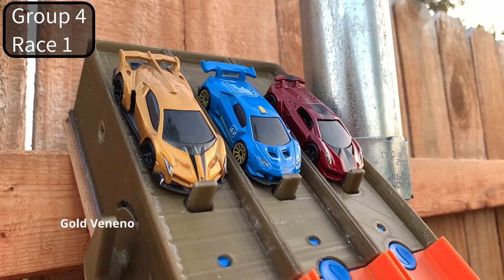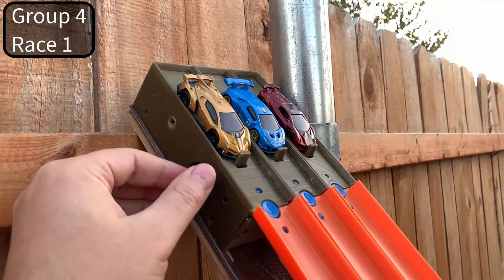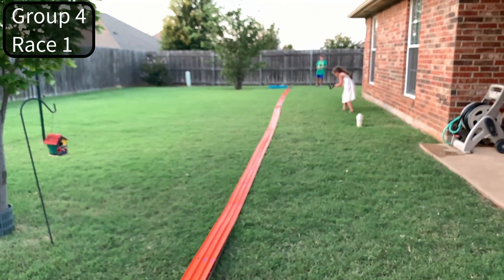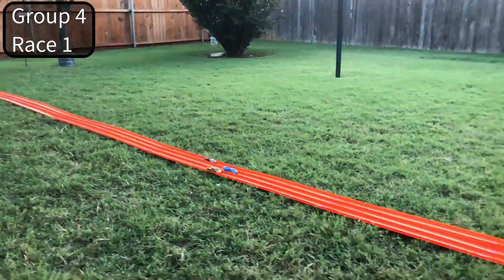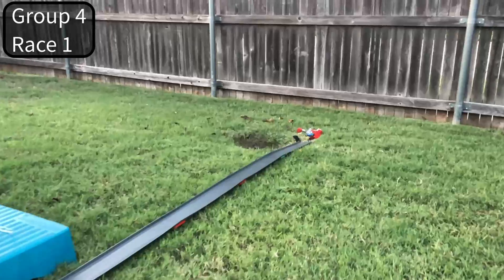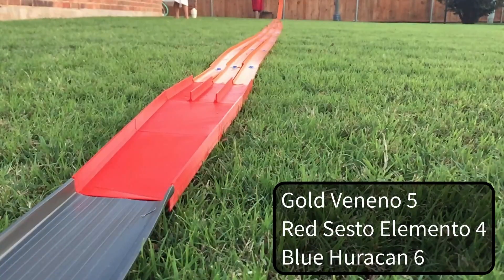Group number four, race one — we've got a gold one, a blue one, and a maroon one. Which one do you think is gonna win? Probably the maroon one? Let's see. Oh, blue is up ahead — blue is ahead! Did the blue one win that one? I don't know — looks like we gave it to the blue one.